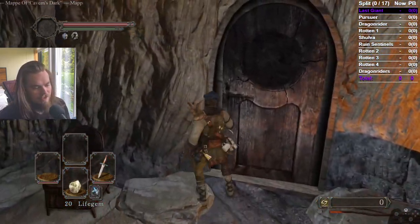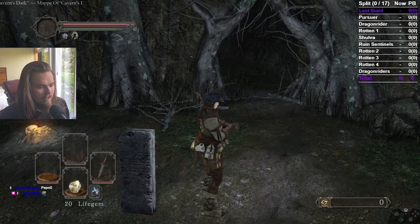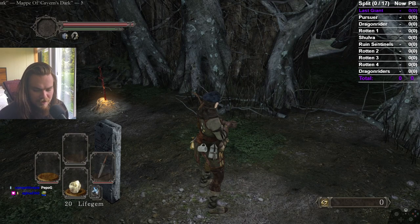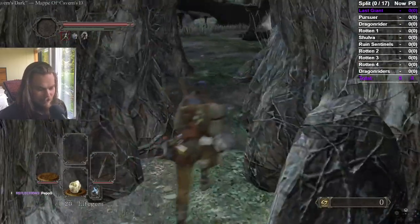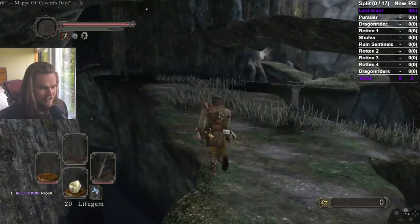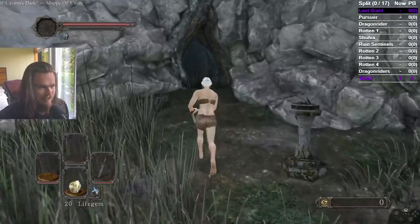The first choice you have is whether to get the Stone Ring, which increases your poise damage. It's probably only useful at Shrine of Amana in this run. Since Shrine of Amana is so much easier in vanilla DS2 compared to Scholar, it's completely unnecessary. I would say there's no point in getting it.